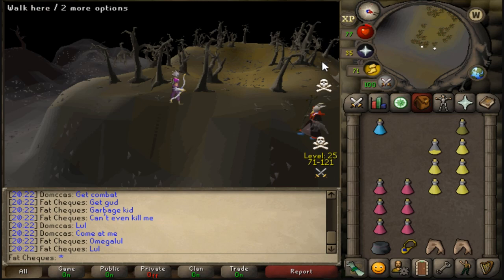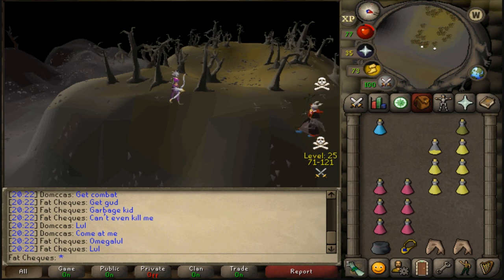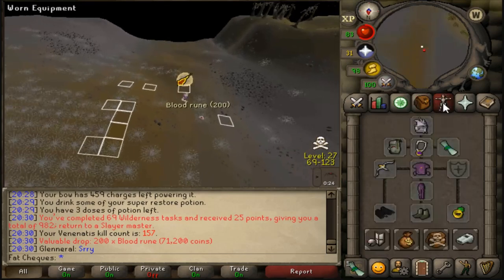There's no greater feeling than talking shit. He's stood here right now — I bet you he is spam clicking barrage on me. I can guarantee it boys. Later bish! 69 Wilderness tasks done.